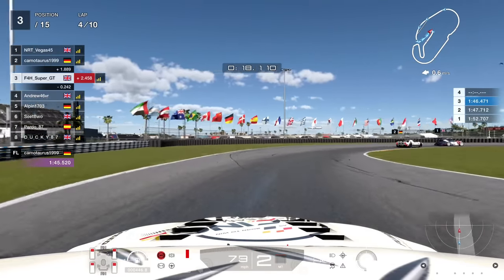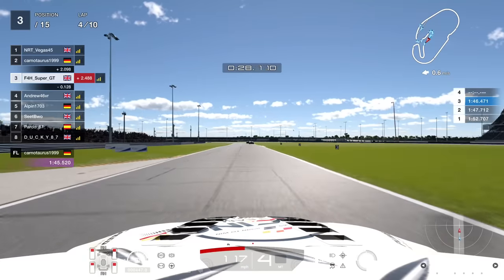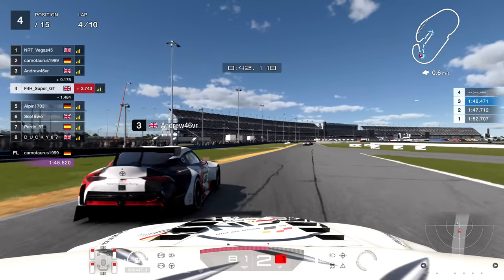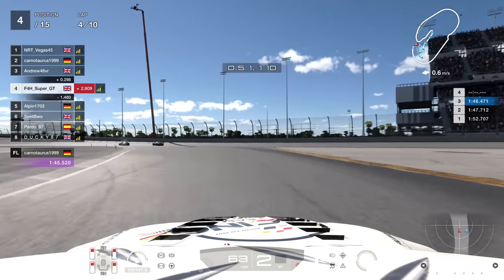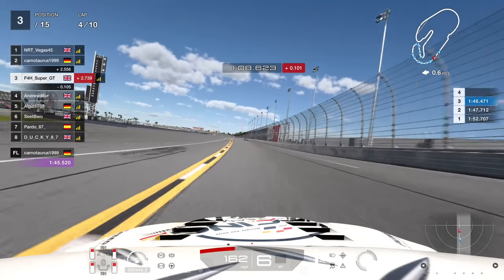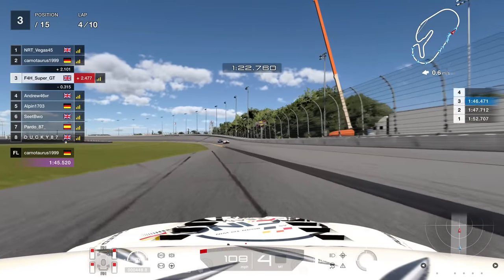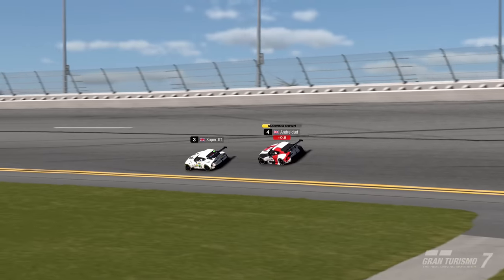On lap four I'm 2.4 seconds behind with a driver behind for company. I didn't want to be embroiled in a battle for P3 and lose time to the lead. If this guy wanted to go for the move I'd let it happen and facilitate it - if he's on medium tyres I'll just let him go and sit in his slipstream. He drives very wide on the exit of the infield section and I get the position immediately back into P3. The guy behind starts bump drafting - cooperating rather than fighting meant we could gain on the two in front a lot easier. He gets a penalty but gives me a bump draft which helps us gain free time.